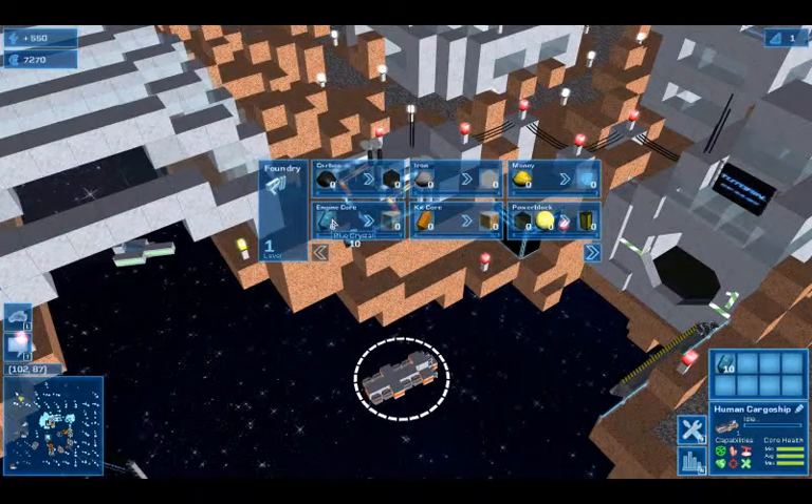Press the Alt key to move resources from your ship into the ingredient slots of the recipe. As soon as there are enough resources in the foundry, production begins.